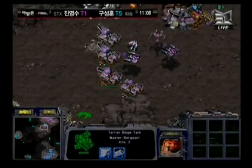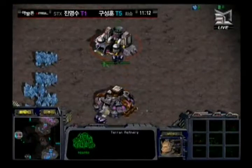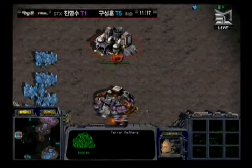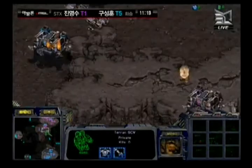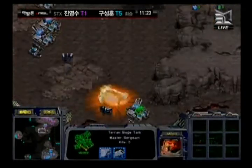Hwasan loses the force and the tank off the ridge, but he has his dropships. He's still repairing and reinforcing very quickly. Hwasan's base at the 9 o'clock still hasn't been spotted — he's just mining gas from there, has a couple of idle SCVs, but has now fixed that position and is still doing a pretty good job of holding off Hyde.